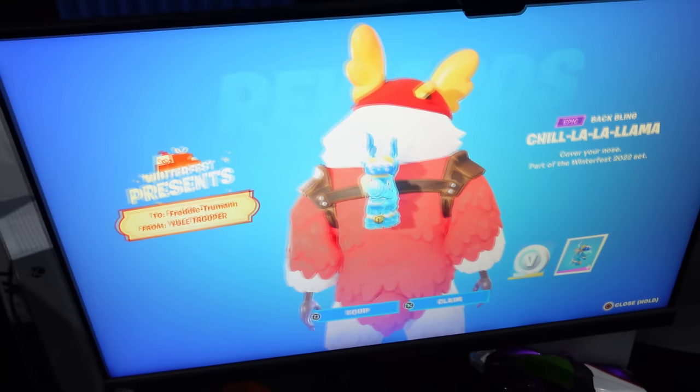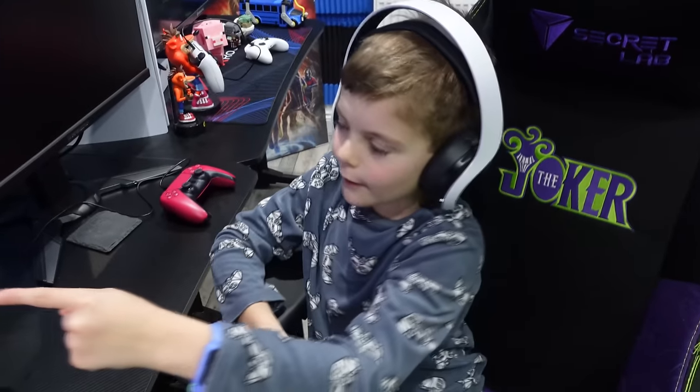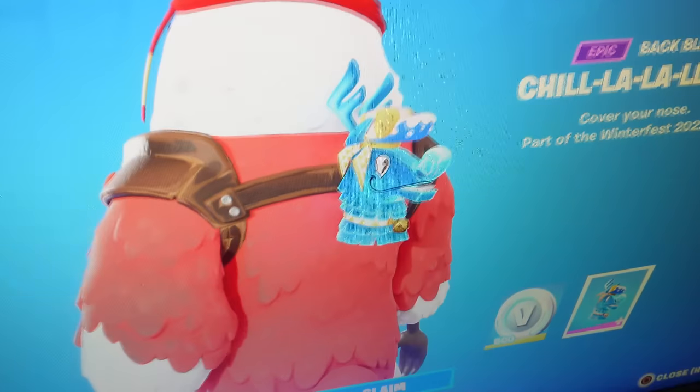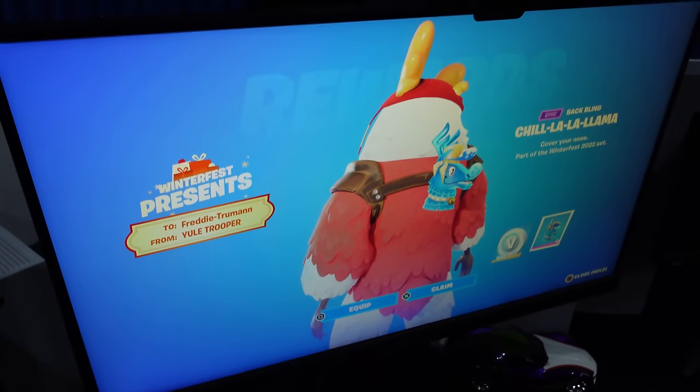Freddy, go across — you've also unlocked something else. The Shulala Llama. Tell everyone how they can unlock that. You have to have the Fortnite Crew Pack. Yes, you need to own the Fortnite Crew Pack and you can get yourself that Llama Reindeer Bat Blink — it's like a Llama and a Reindeer which sneezes because it's reactive. It's animated and reactive.